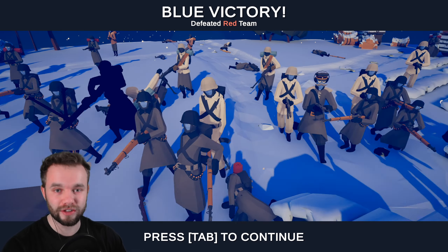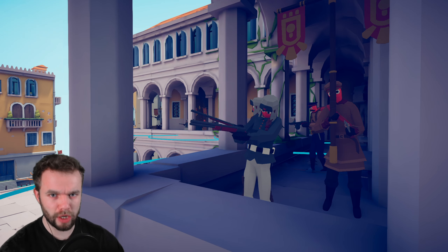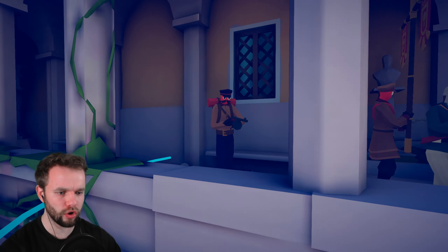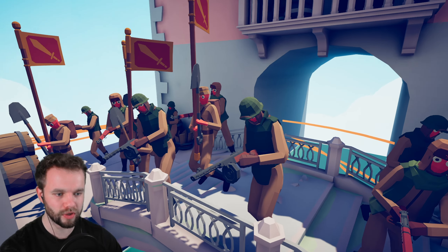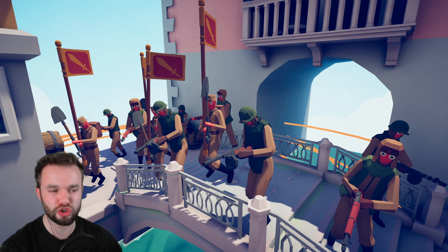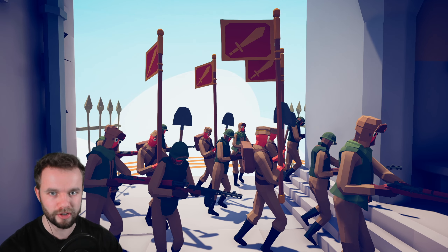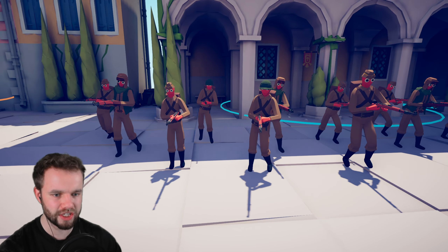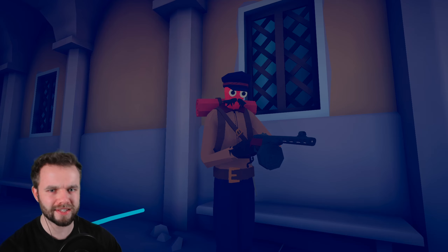I should start doing more World War II battles using the TABS unit creator because these are so fun. In the next battle, the Germans have progressed all the way to Stalingrad — this is the battle for Stalingrad. We have a whole bunch of Russian snipers all over the buildings along here. We've also got a bunch of little ambushes where these guys are going to storm in with the Soviet flag and try to defend the motherland and push back the Germans. We've also got a bunch of standard dudes — conscript SMGs and riflemen.